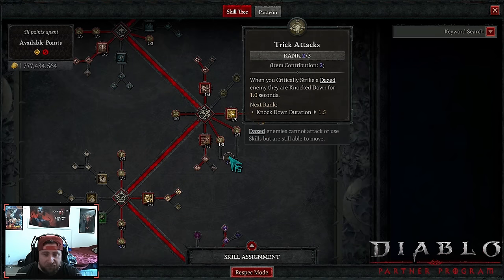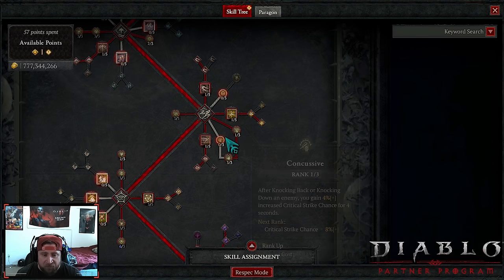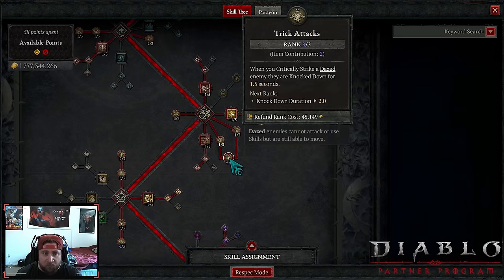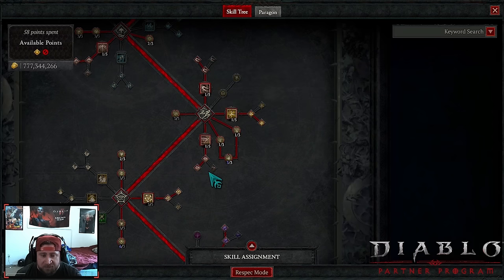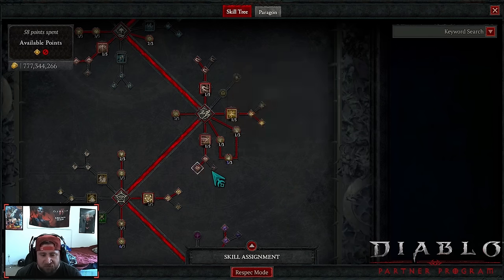Two points into Concussive, one point into Rapid Gambit — evade cooldown is reduced by 0.5 seconds when you daze an enemy, and this resets very fast. One point into Trick Attacks — when we critically strike a dazed enemy they get knocked down. We also have Dash into Methodical Dash so dealing damage to a crowd-controlled enemy with dash reduces its charge cooldown up to four seconds per cast. One dash slows enemies, and an enemy already slowed will be dazed for two seconds.